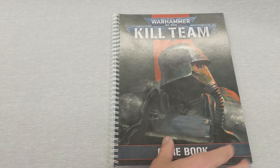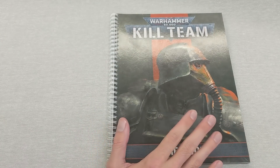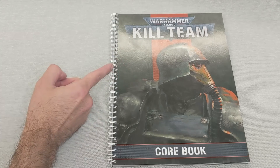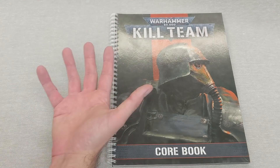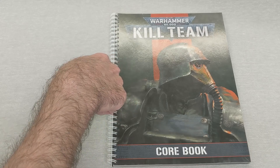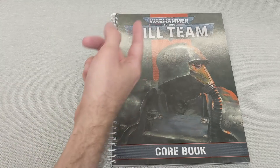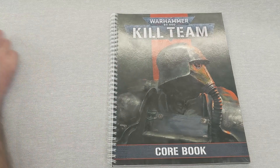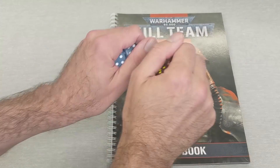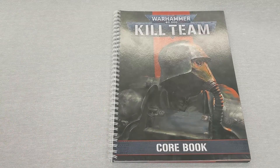A couple of things before we crack this open. First things first, this is called coil binding - it means I can just whip it open and get a nice clear view without any strain. If you want to coil bind your own book, note that coil binding is easier to find than spiral binding. I just typed 'coil binding book near me' into Google, found somewhere 15 minutes away, and it cost me two pounds. Bargain. Also to the side I have dice - at some point we're going to roll them to give examples of how rolling works.